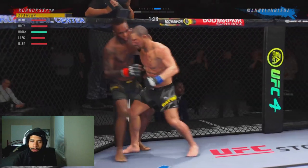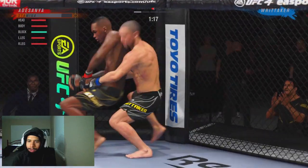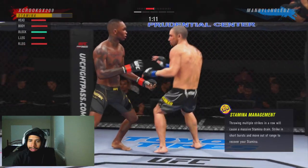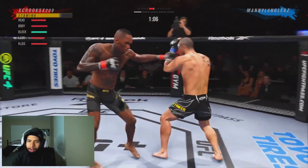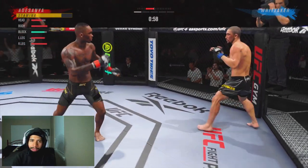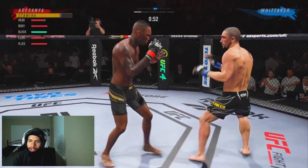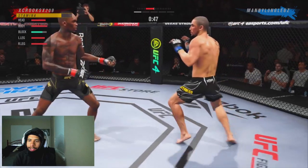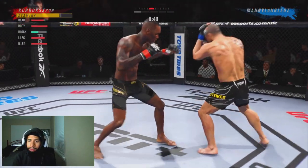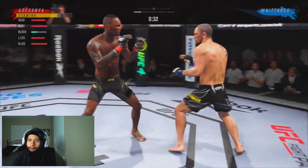Now we're up against the cage. We're trying not to let him get our back for free. He's going to go for the back-sitting takedown here, but we're on the denial. We're going to be able to deny it, but our stamina is drained. So we immediately get out of the pocket right there, then we circle back to the middle of the octagon. That's what you want to do — you want to try to stay in the middle of the octagon as much as possible, because usually clinch spammers are doing that just to try to get you up against the cage.